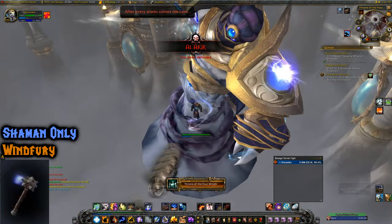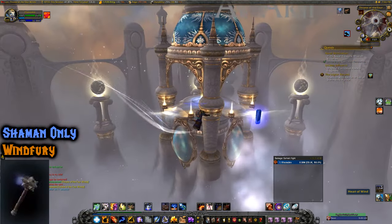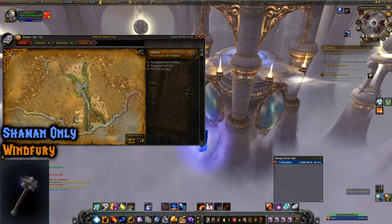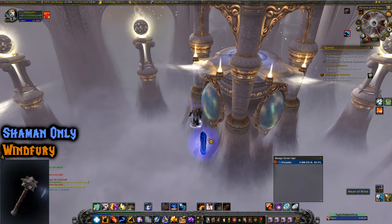This next one is Shaman only — Illusion Wind Fury — and it's from Al'Akir in Throne of the Four Winds, located in Uldum.